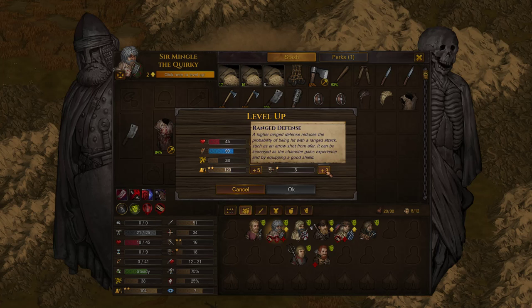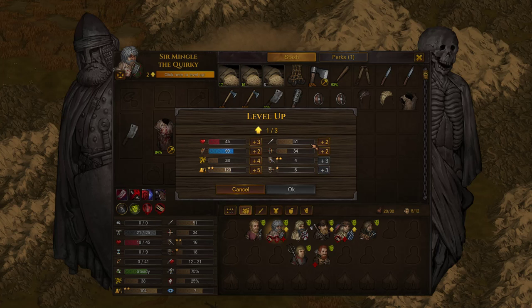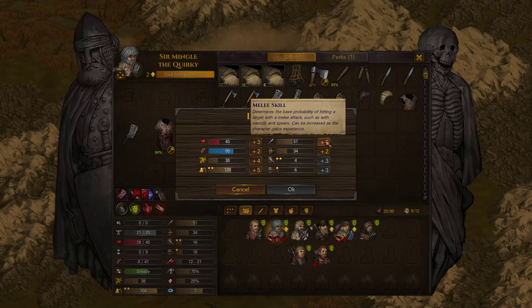I think we'll give him ranged defense as well — why not? Just put him in the front. If we're going to do that we might as well give him hit points. I don't like the plus two in melee skill. I'd probably go with hit points, but melee skill is just never a bad thing to take — it's pretty much the whole game. He does get hit a lot though, so I'm going to take the melee skill.